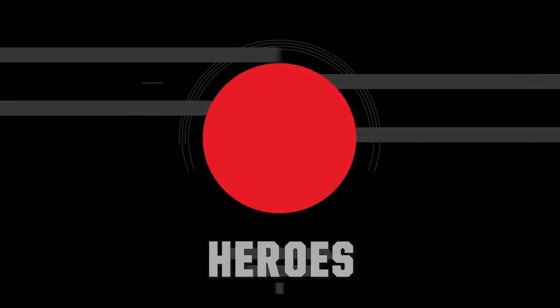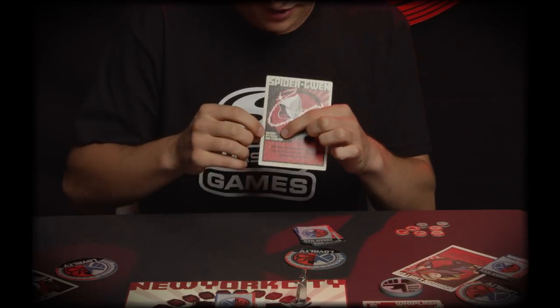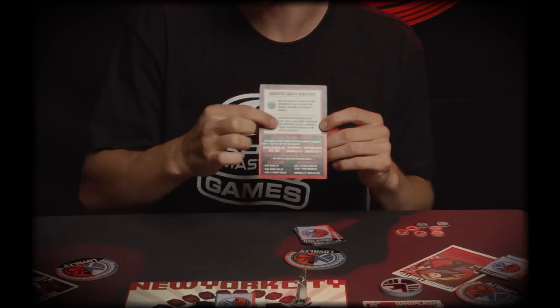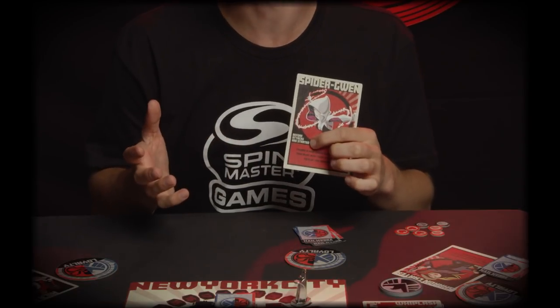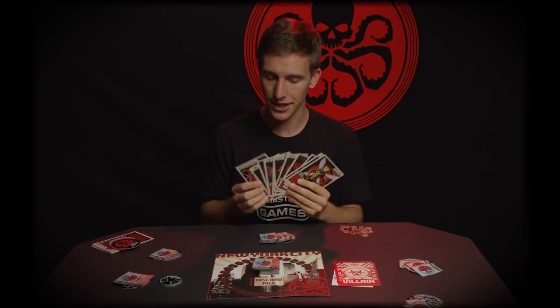Now choose your heroes. Each hero has a special ability you can use one time per game — it's extremely powerful and can help SHIELD win or help Hydra bury the team. The back of the card has suggested strategies for both SHIELD and Hydra. You're not allowed to use your hero ability if you've been knocked out of the mission or if you've revealed yourself as Hydra. The powers are relatively balanced, so just choose one you like. Separate hero instruction videos are also available.